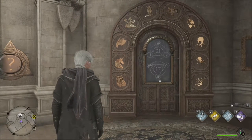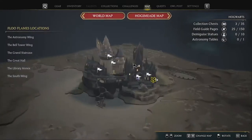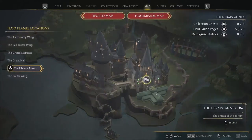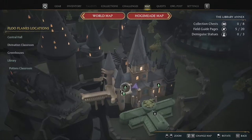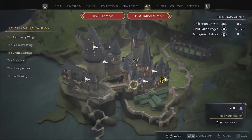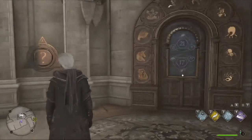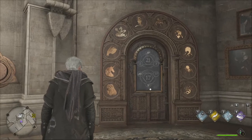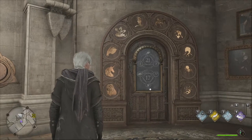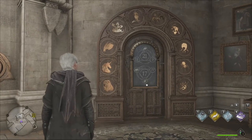Hello everybody, Deadspikes here. Today I'm going to show you how to do this creature door. This one is located in the library annex. If you teleport to the potions classroom and just go to the right, you will end up at this door here. Once you're at the door, press F on it, or whatever your button is on your controller, and it will open up the diagram on the wall that you have to figure out.